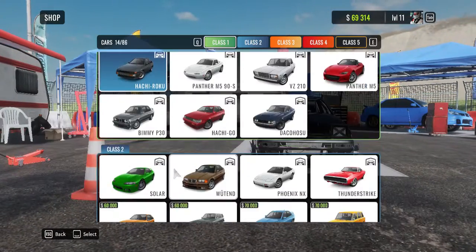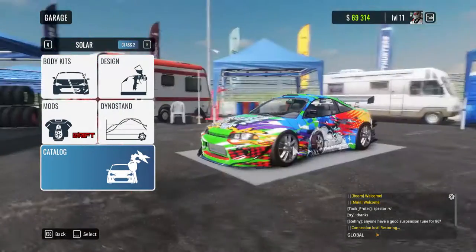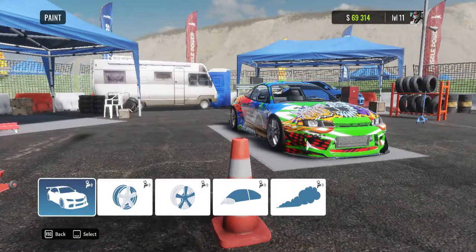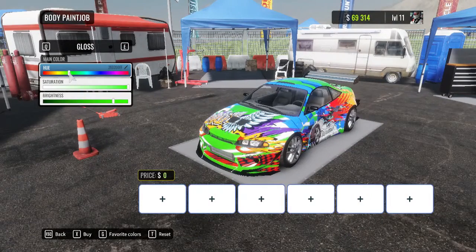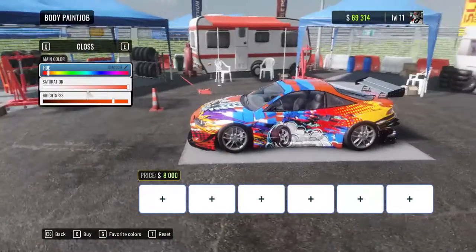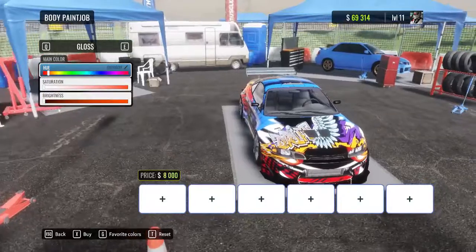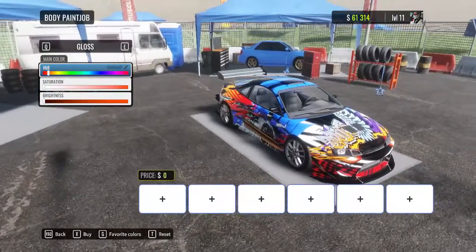I'm going to drift with Solar — it's a nice car. I actually forgot to paint it, so let's paint it a different color, even though green does look nice with it. Maybe black? I feel like black will look good — yeah, black's looking good. Let's buy it. 8,000 — okay, it's fine.